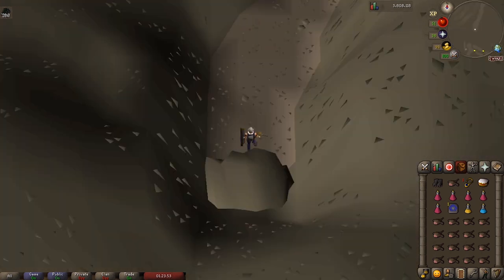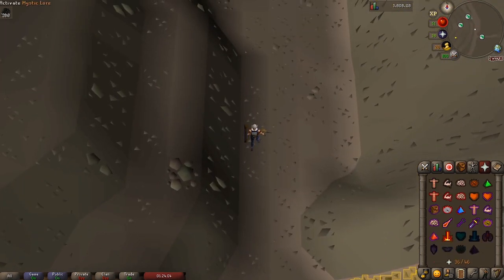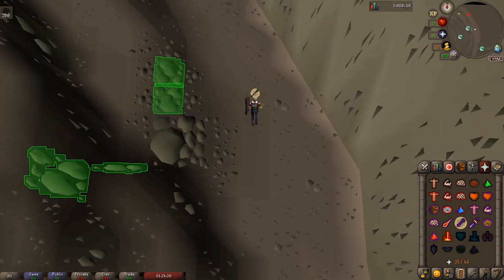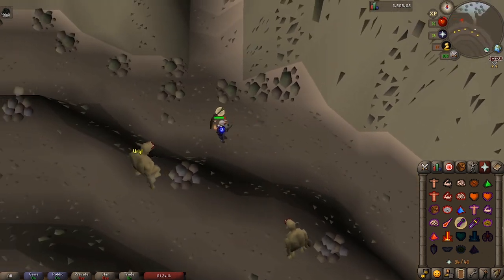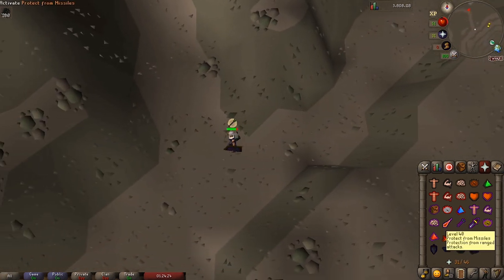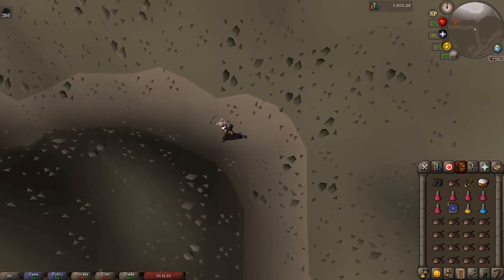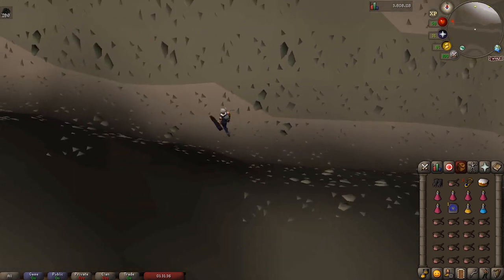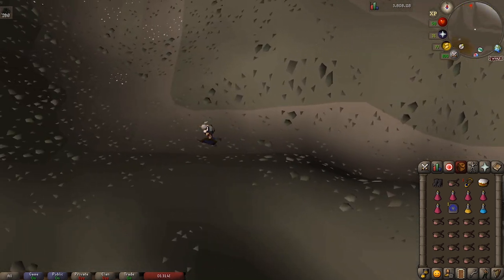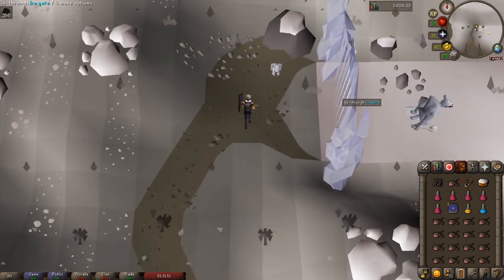Finally made it to the Trollheim spiral. Head north, and then before the path starts to curve back around to the northwest, turn on your Protect from Missiles prayer to protect from the thrower trolls. Ignore the path heading north and just keep going. Okay, this path heading north here is the one we want and you can turn off Protect from Missiles. And if you had the Trollheim teleport, head down the mountain and make your way to this path leading north. Head along the path — it's kind of just long and boring, but also safe. You should see a troll child and an ice gate.